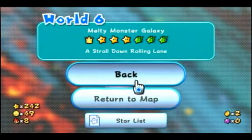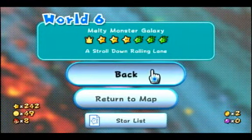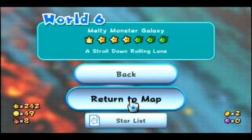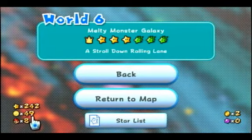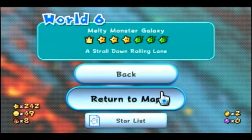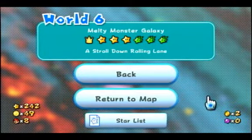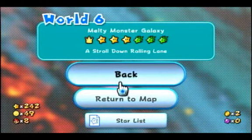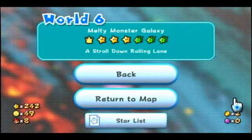Once you start jumping across these platforms is when you want to start lining Rock Mario up. The lineup I use: you want at least a small portion of him sticking off the edge, but not too much. Once you're on the second to last platform before the zigzag section, jump when you're on the second to last tile square of the platform. Then as soon as you land on the zigzag section, hold straight right.